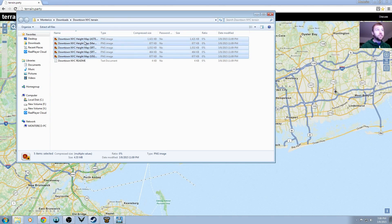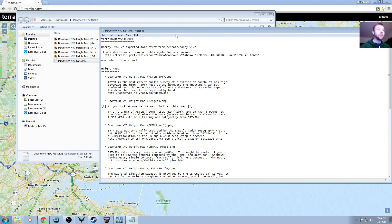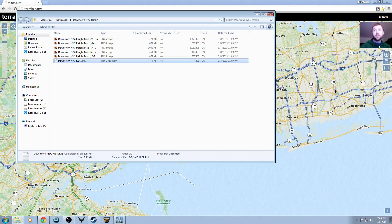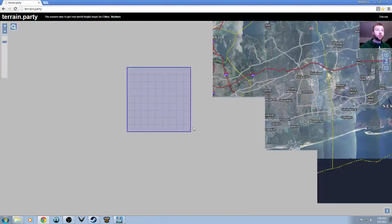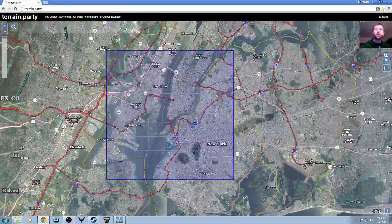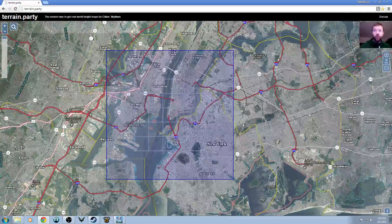Each one of these PNG images is a different map style from the site. Let me open up the readme — it explains it all right here. Each type of map is based on the survey data, so it'll have a different look. Each file is a different map view, so that depends on your choice.